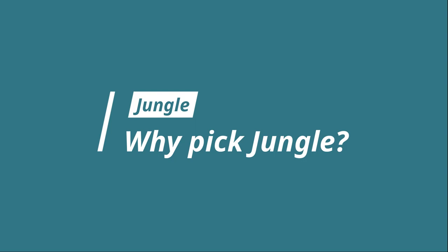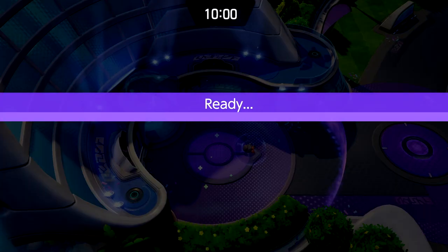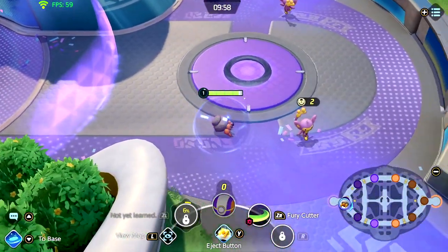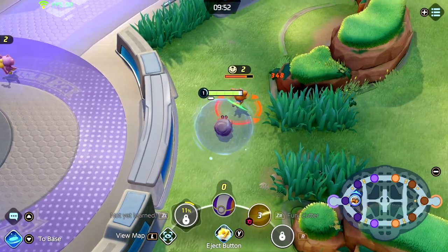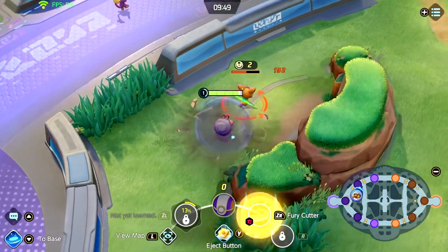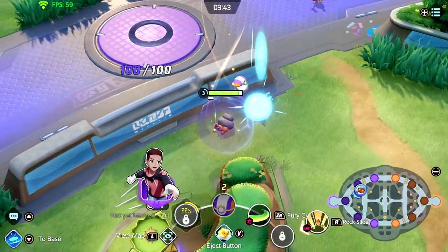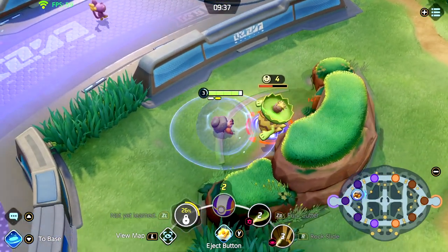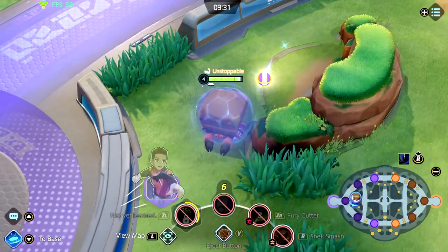So why should you pick jungle? Jungle, or central as it is called in Pokémon Unite, is the fastest way to accumulate EXP early game and it gives you a considerable amount of Aeos energy which is needed to score points. You have access to some special Pokémon which give special buffs. And the best part is you don't have to worry about fighting over anything because jungle is a solo lane. I also believe that jungle is the most important lane in the game because you have the most influence and impact over the entire map.